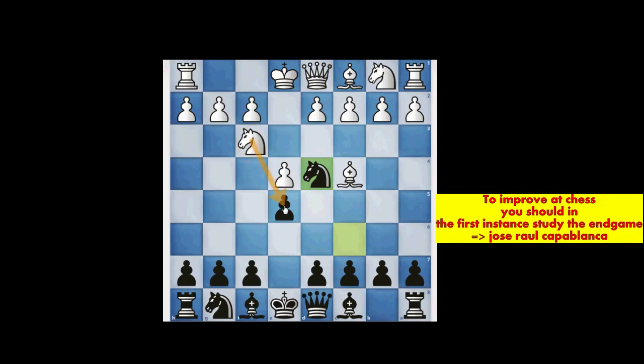After capturing the E5 pawn, White's Bishop and Knight both can create a strong attack on the F7 square. And once the Knight comes here, it can fork the Rook and Queen. If the Knight comes here, then to protect this square, we have to play Knight to H6. But White has no problem — he can play D3, attack H6 with the Bishop, and continue the attack on this square.